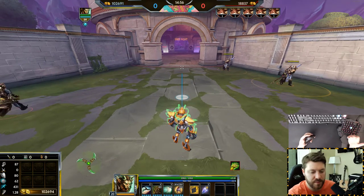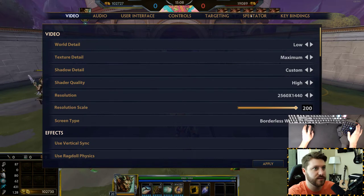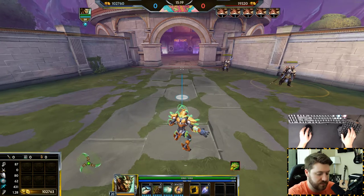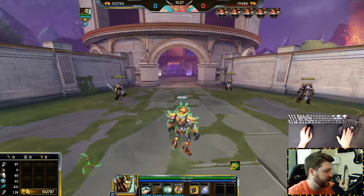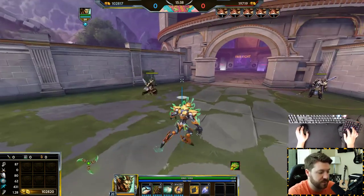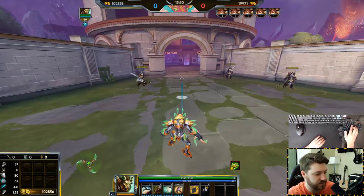If you can't get a mouse with thumb buttons, I highly recommend changing abilities one, two, three, and four to other buttons within better reach. In key bindings you can reset ability one, two, three, and four to whatever you want. I have my abilities on mouse buttons but my ultimate is on the space bar. Some people use shift for ability one, some use Q, E, R, F — all very easily pressed.